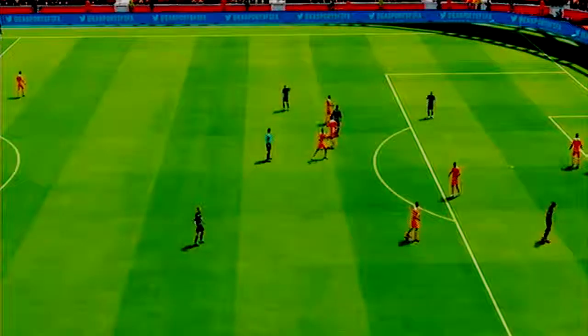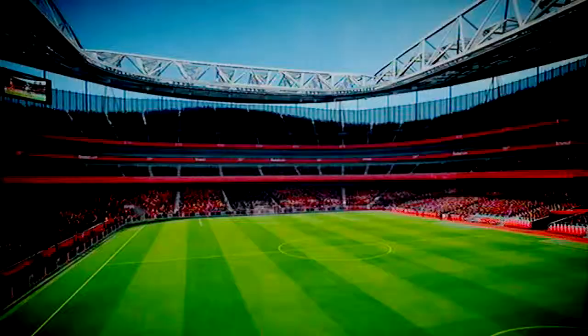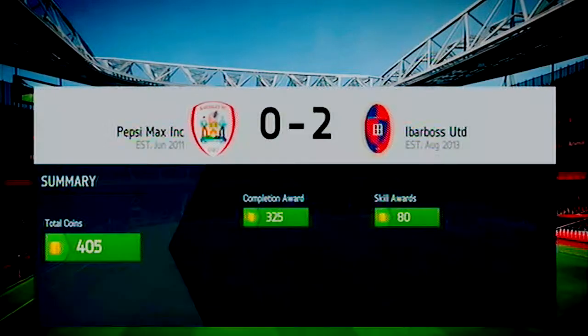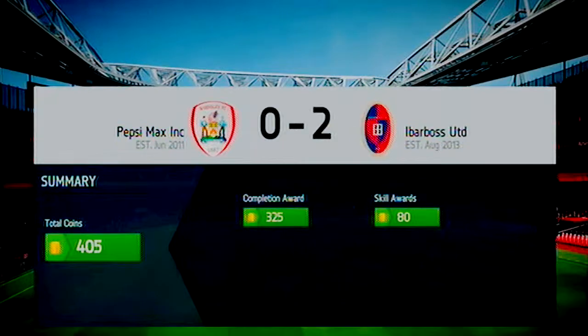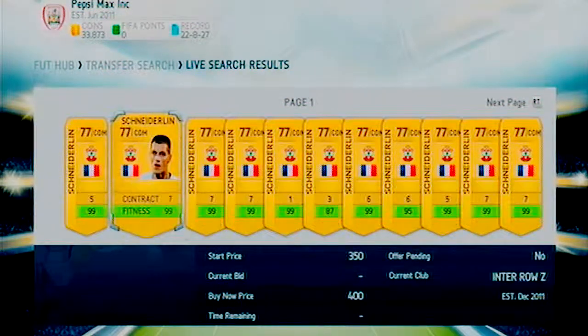That's how that game ended - we lost 2-0. But I couldn't really help it, this guy was pretty good to be fair. Drogba scored twice. We got 405 coins, so not really that bad. After that game we decided to go out and buy more players.